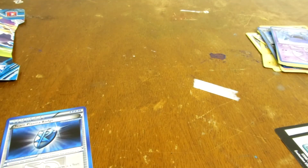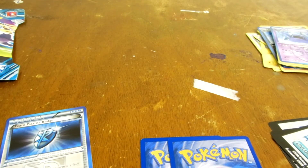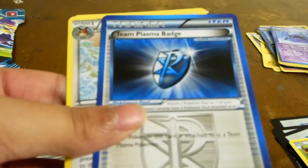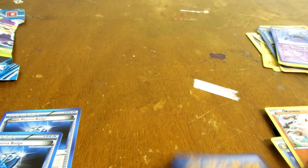Last pack — you gotta check out James's Plasma Freeze opening, go check it out because he got some awesome pulls. Third pack: Horsea, Quiddle, Trico, Plasma Badge, Noctowl, Palpitoad — the reverse is... ugh, this is horrible.